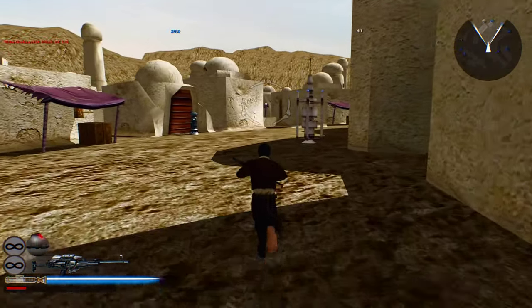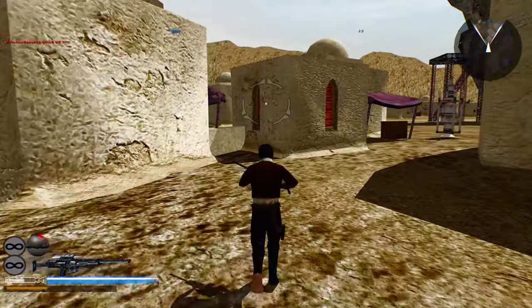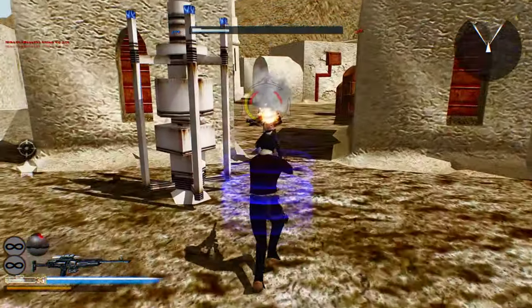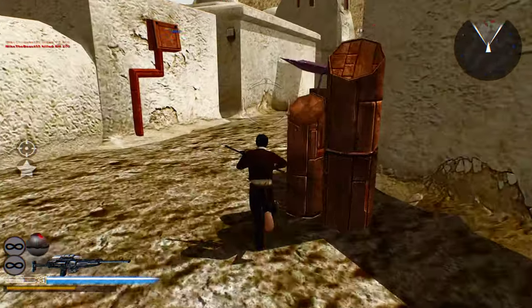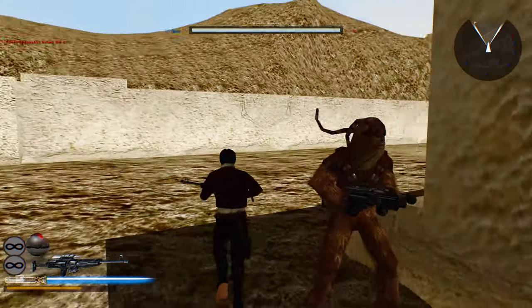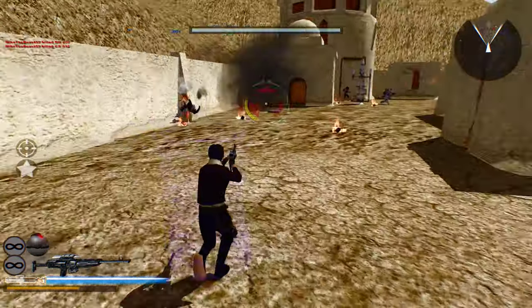We've lost control of yet another command post — there's a surprise. And what do you know, it's the same one I was at. Probably because it's one of those damn invisible ones. I hate those invisible units — if you're invisible, you can't see them, then they just take command posts.